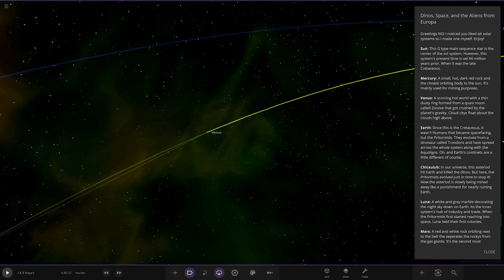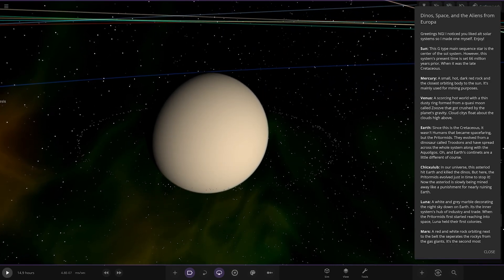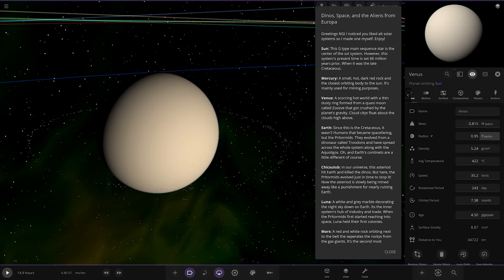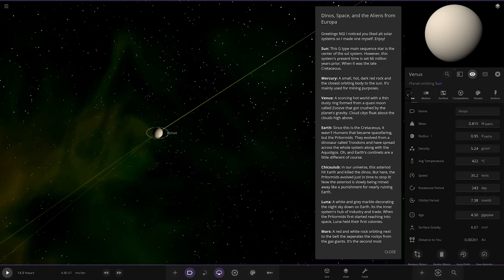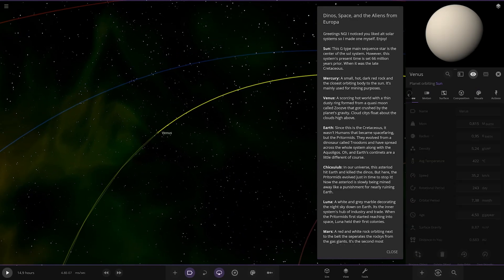Next up we've got Venus. Even 55 million years ago it doesn't make a difference — Venus is still very hot. A scorching hot world with a thin dusty ring formed from a quasi-moon called Zuzi that got crushed by the planet's gravity. Cloud cities float high above the clouds. Interesting. Underneath I'm guessing it is the usual Venus. Got a little ring though — nice.